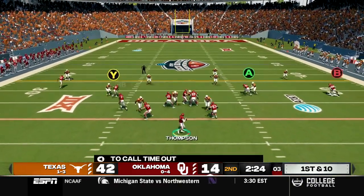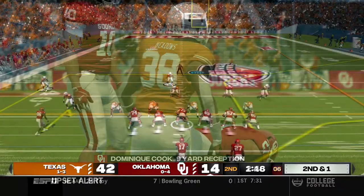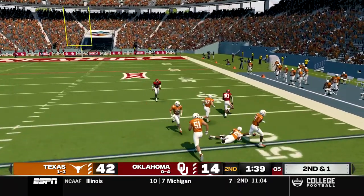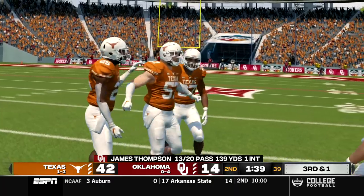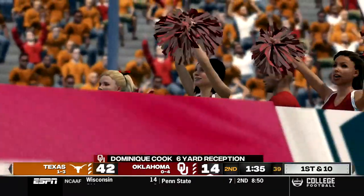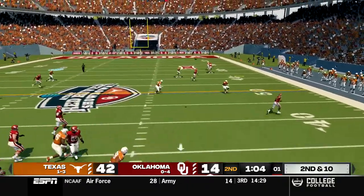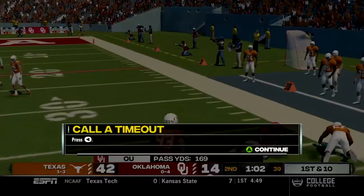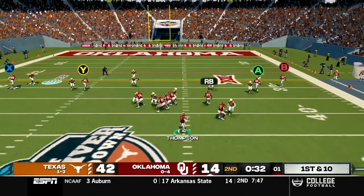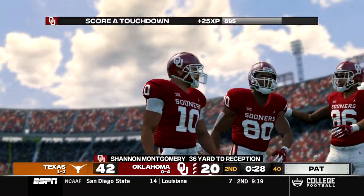Oklahoma comes back out first and 10. Thompson in shotgun, throws to the outside, caught by Dominic Cook for a gain of about nine. Second and one, we go deep downfield to Archie who's in triple coverage and can't come up with the catch. Third and one, we dump it off to Dominic Cook who gets the first down for a gain of six. Thompson rolls out right and goes deep downfield to Kevin Archie again who makes the catch through contact for the first down. Then we go deep to Shannon Montgomery who makes the catch and is gone. Touchdown Oklahoma, making it 42 to 21.